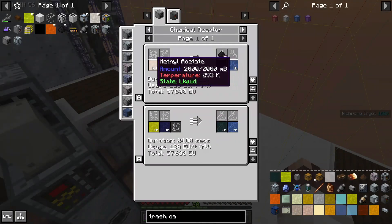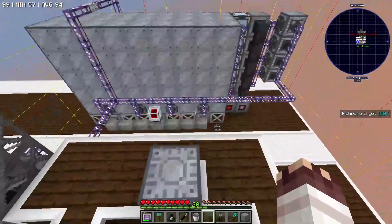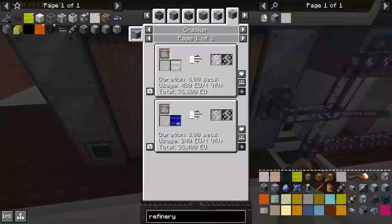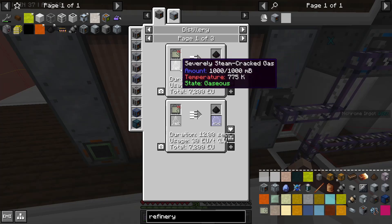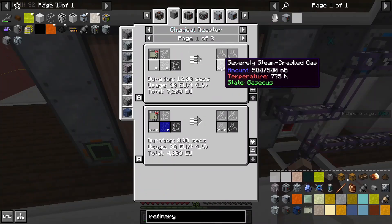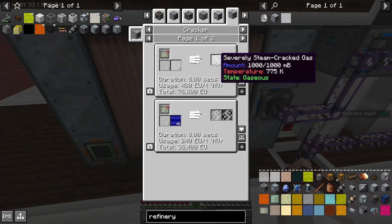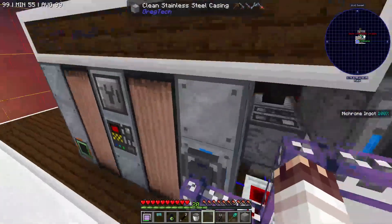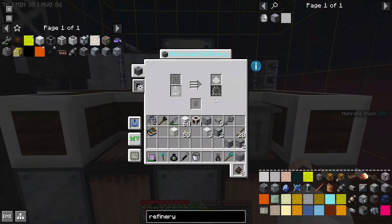Many of the basic ingredients for tetranitromethane go down to ultimately having hydrogen. To get maximal hydrogen, we are taking our refinery gas and putting it in a cracker multi-block. Refinery gas can be cracked with steam into severely steam-cracked gas, which can be distilled directly into methane in a 1-1 ratio. The typical recipe for cracking refinery gas in a chemical reactor halves the amount of gas, but if you use the cracker multi-block, you get the full amount of cracked gas. They required a bunch of stainless steel, but we did do it.